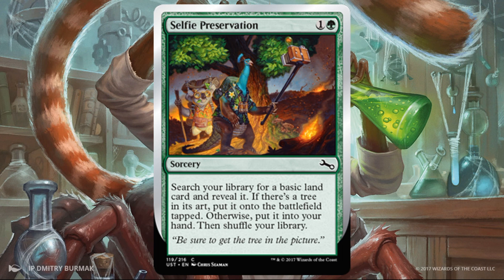Selfie Preservation. I love the art here — this card actually looks at the art on other cards, which I love when they do that. Worst case, this card lets you fix your color and make sure you don't miss land drops, which is fine for two mana. But if you search for a land that has a tree on the art, you can put it right into play tapped — it just accelerates things a little bit. I checked: if you're playing with Unstable lands, islands and mountains do not have trees. The other three do — swamps, forests, and plains. Of course, you don't have to use Unstable lands; you can use whatever lands you want, so start looking now for lands with trees.